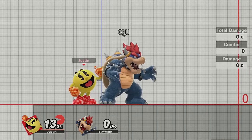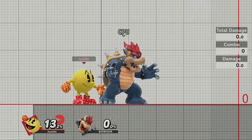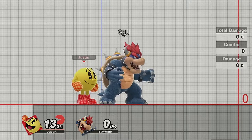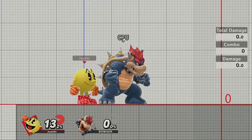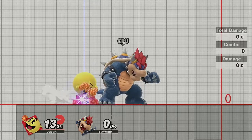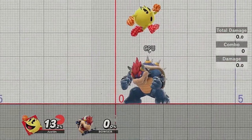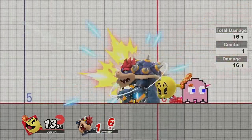Only throw forward smash out as a big mix-up option or when you land bell. No smash attacks are good to throw out willy-nilly and forward smash is no exception. Forward smash comes out on frame 16. Down smash comes out on frame 15, so it's a little faster and it covers both sides, but it is much weaker in terms of knockback.